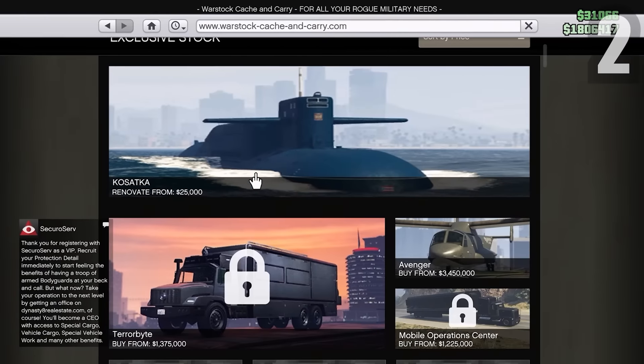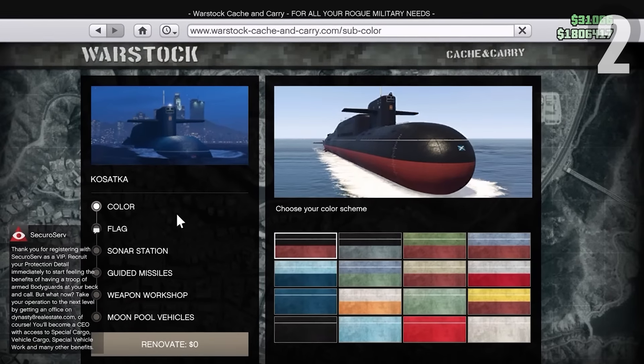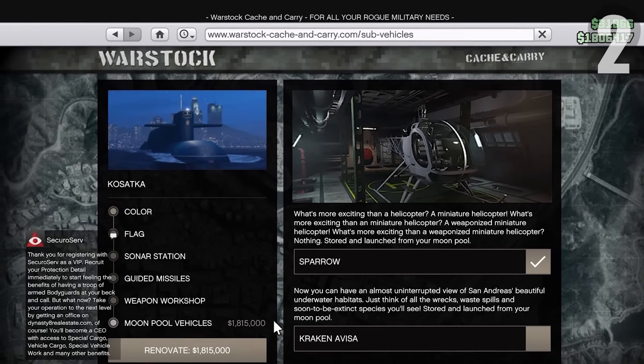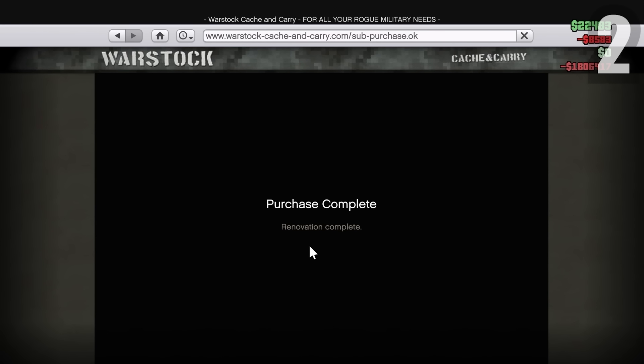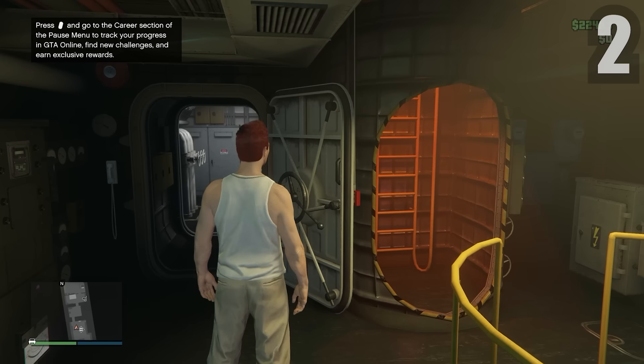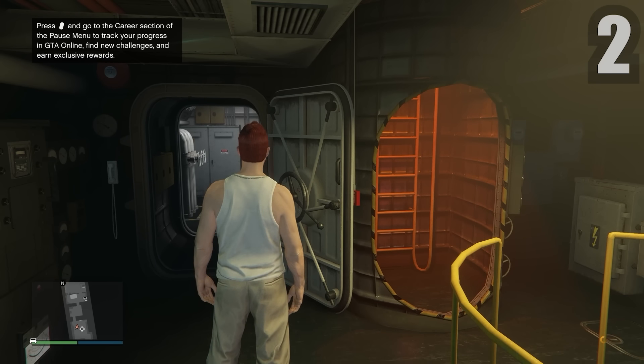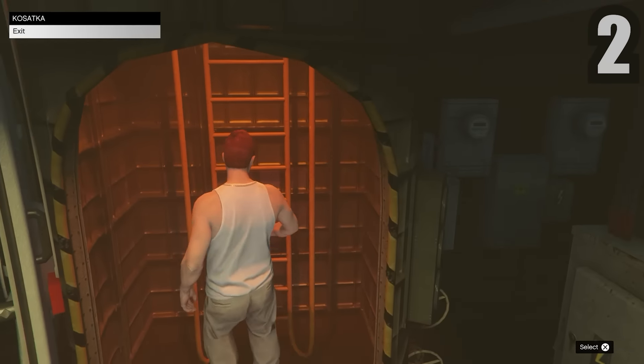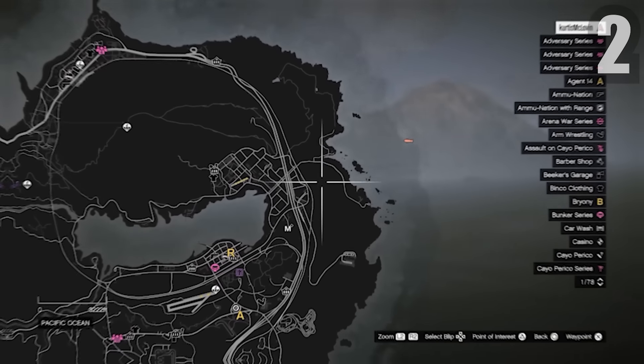To buy the Sparrow: go to your Kosatka, click on it, click Renovate, go to Moonpool Vehicles, click on the Sparrow, and buy it for just over 1.8 million. It's very expensive but this lets us spam the Cayo Perico heist. After completing the heist once, you need to wait a bit before Pavel calls and tells you that you can do it again.